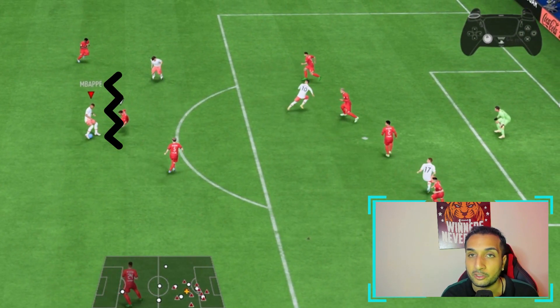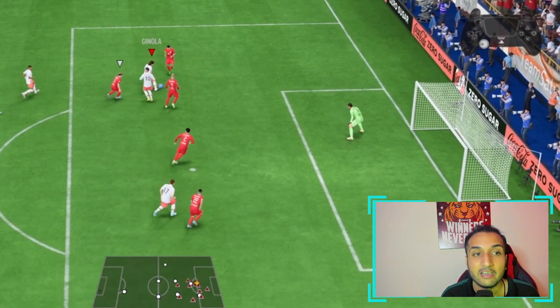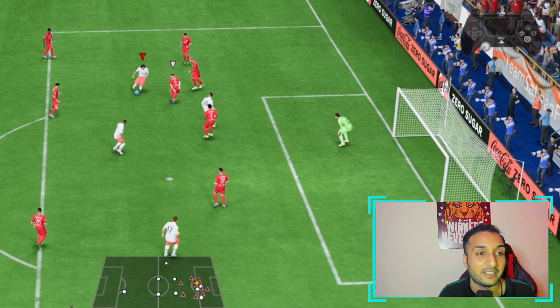We are going to use agile dribbling for quick snappy turns like you can see in these clips. We are using L1 in order to keep the ball closer to our feet. The moment the opponent comes close to us, we hold the R1 button and make a quick turn away from him, because R1 agile dribbling allows us to make quick snappy turns.